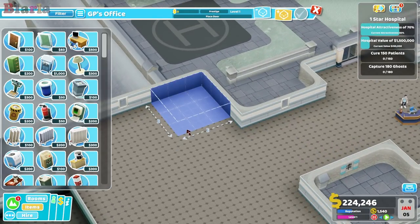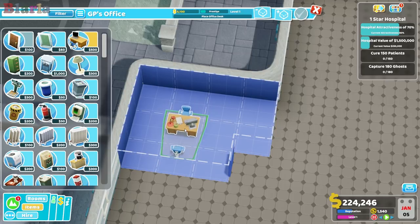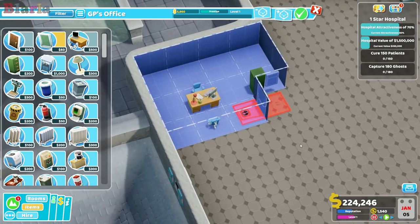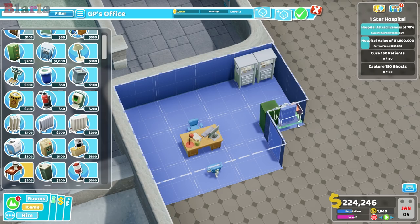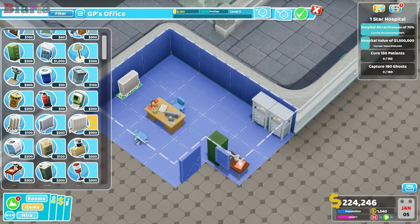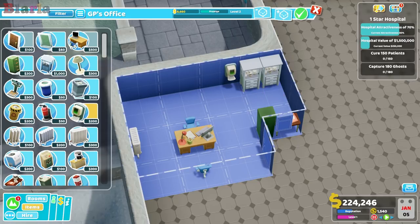Should I build a GP's office? It's been a while since I built one of these. I don't remember where all the stuff goes in my design. That's probably going to be better off this way, and we need a little window. Shall we put in these medicine cabinets for the boost? He's going to need something to drink - shall we put in the hot chocolate maker? And we'll put in one of these super duper radiators. Hygiene is important.